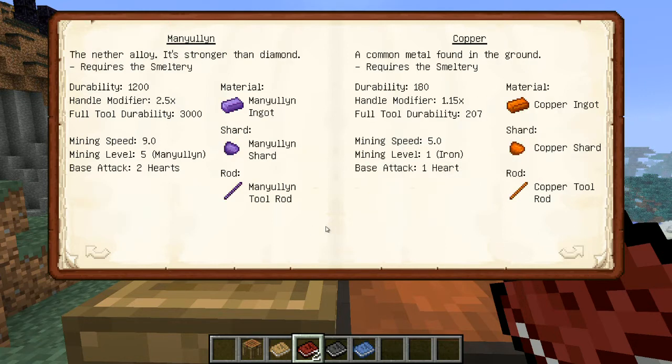Anyway, on to Manyullyn. This is mainly what I make my tools of. The durability is determined by the hammerhead, and the handle modifier is just your handle — that will multiply your durability by that. Full tool durability if it was entirely made of Manyullyn would probably be about 3,000 with the head and the rod. The mining speed of the hammerhead is 9, the mining level is 5, and the base attack is 2. In just regular Tinker's Construct, it should mine pretty much everything except bedrock.